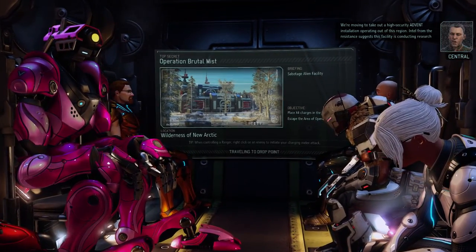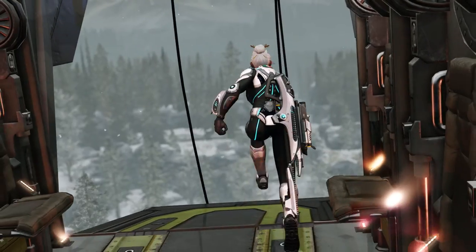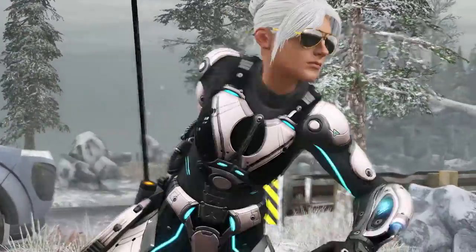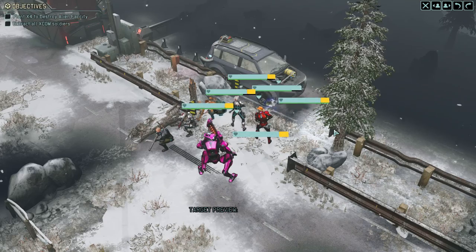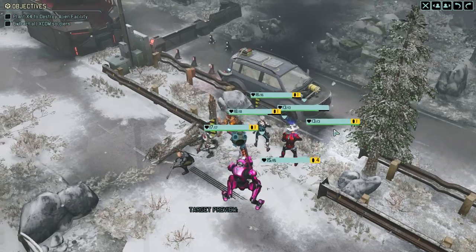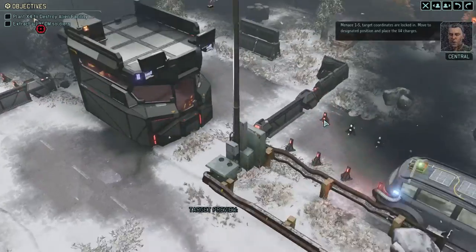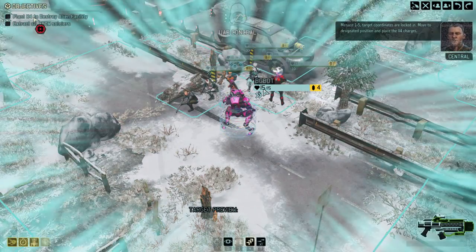We're moving to take out a high security Advent installation operating out of this region. Intel from the resistance suggests this facility is conducting research critical to the Avatar Project. Once in position, approach the designated target, plant the X4 charges, move to minimum safe distance, and level that facility. Target coordinates locked in — move to designated position and place the X4 charges.